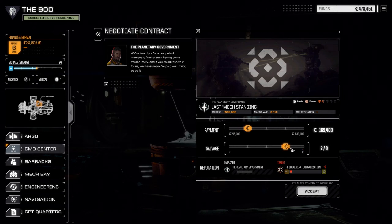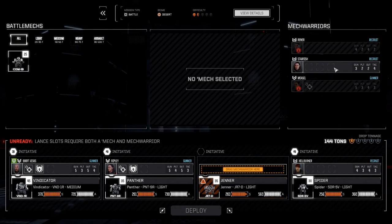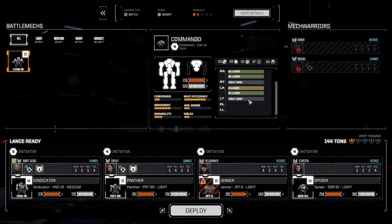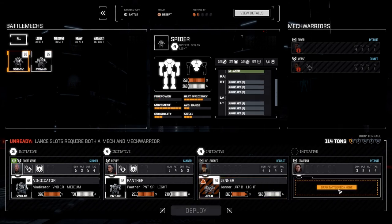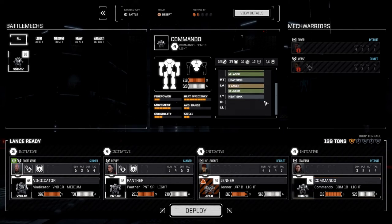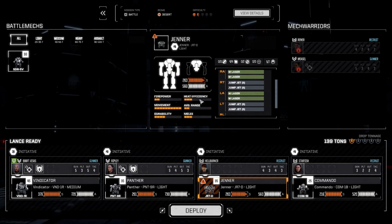We're doing okay for cash right now. Let's go this route - 2 of 8, get a little bit of extra cash. Jenner's got a little bit of damage on the internal structure, four and two at different points, so we're going to swap these two around. Since we're just going against pirate mechs here, we're probably going to leave the Spider out. We're going to bring the Commando in - it's got a little bit more firepower, less armor, but more firepower. Jenner should be fine; it's only got a couple points damage on torso and leg on one side. Let's deploy.